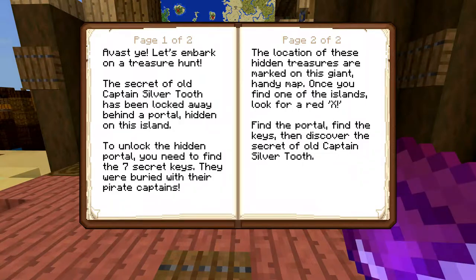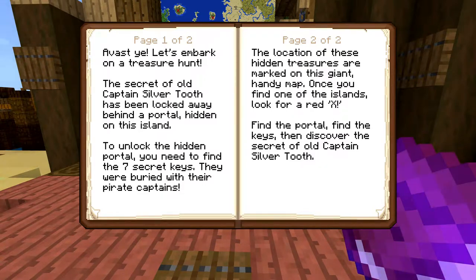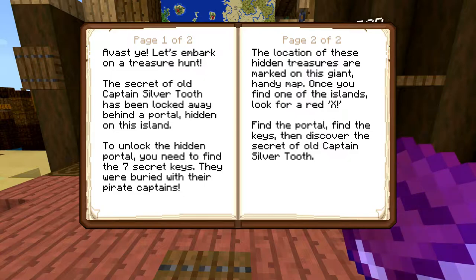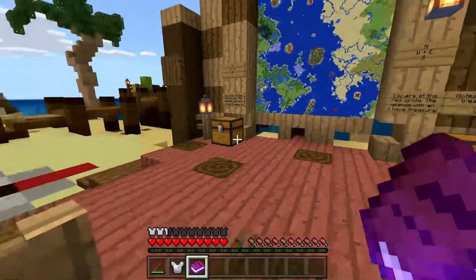Avast ye, let's embark on a treasure hunt. The secret of old Captain Silvertooth has been locked away behind a portal hidden on this island. To unlock the hidden portal, you need to find the seven secret keys. They were buried with their pirate captains. The location of these hidden treasures are marked on this giant map. Once you find one of the islands, look for a red X. Find the portal, find the keys, then discover the secret of old Captain Silvertooth.